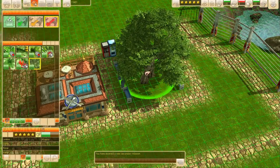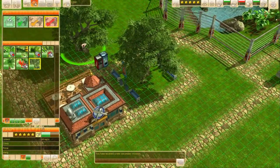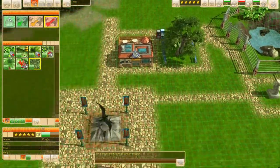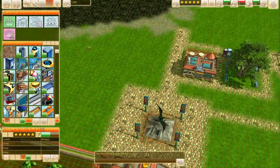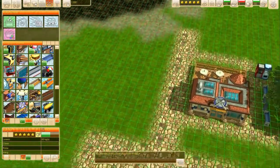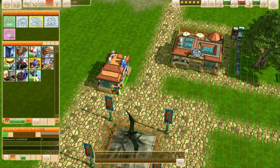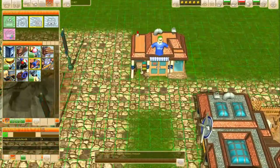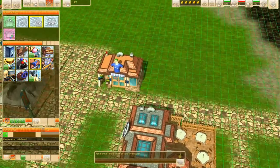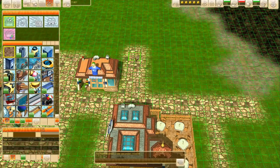Today we're gonna be working on our second enclosure for this park, but before we do that I actually want to work on the park itself. So let's go ahead and place that tree that I wasn't able to place last time, because I was so obsessed with making everything symmetrical. We're gonna try to do it this time and see if we can conquer our demons. You know what, that's probably the most symmetrical it's gonna be.